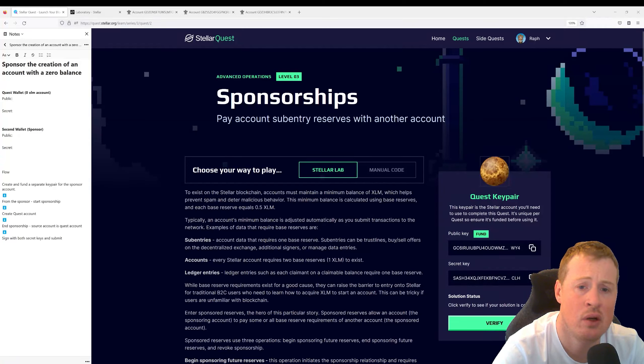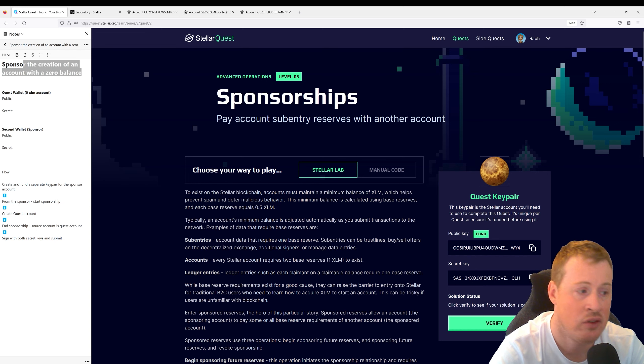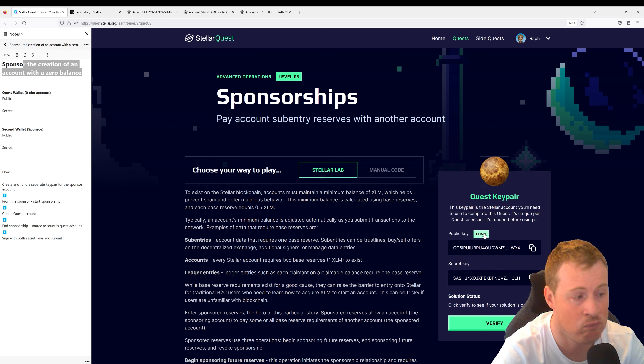Hi, I'm Raf and in this video we're going to be solving the sponsorships quest from level 3. In this quest, you're going to have to sponsor the creation of an account with a zero balance. It's important to note there are two ways of solving it. One is if you've clicked the fun button, which I don't recommend, and if you haven't it's much easier. Otherwise it becomes really abstract in its explanation, so don't click the fun button just yet. If you have, head over to the second half of this video.